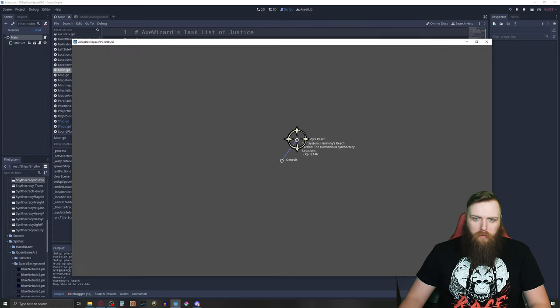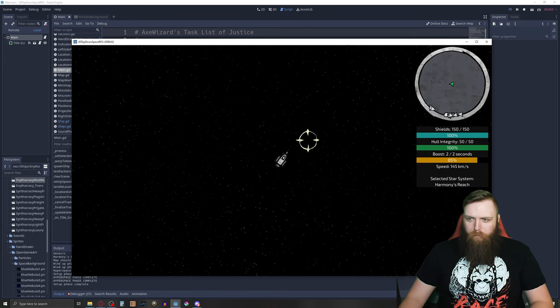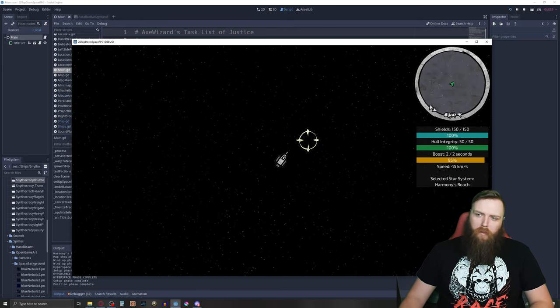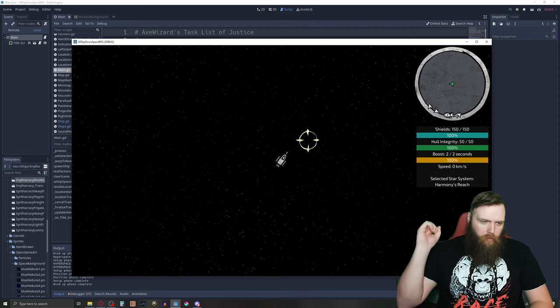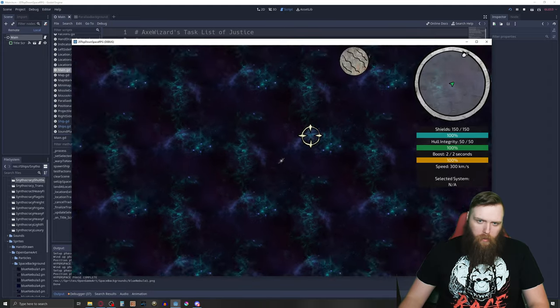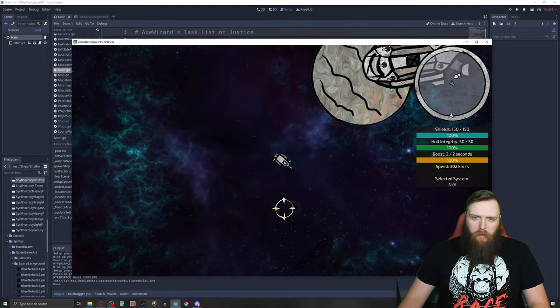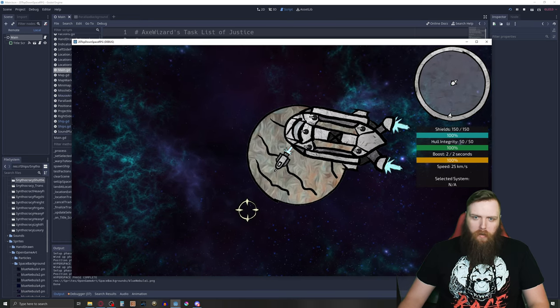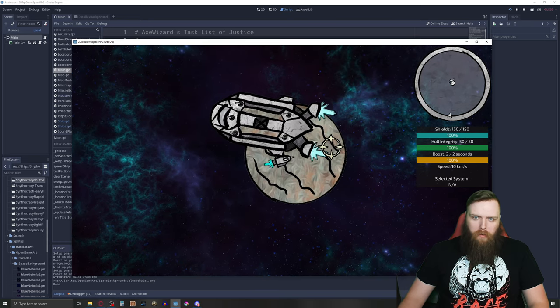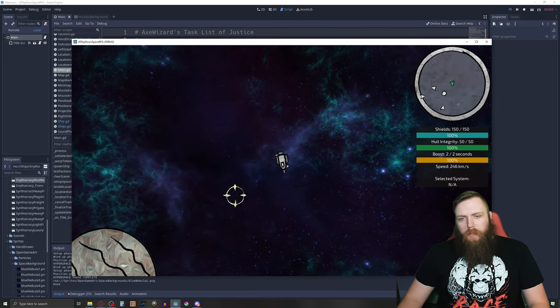Let's go ahead and boost on out of here and jump to another system. There we go, we're slowing down, and then we should boost in a second. Now you can see we boost here at a new system.